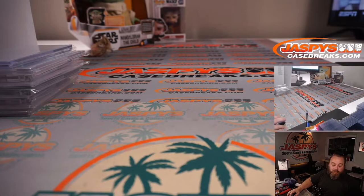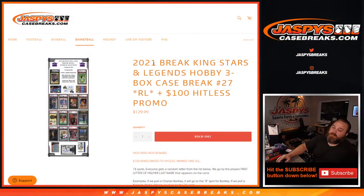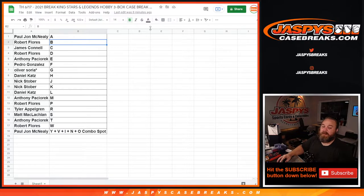I've got one more of these to post and I'll put that up next. That was 2021 Break King Stars and Legends Hobby three box case break, random letter number 27. We have the $100 hit list promo — let me pause the video, come back, do the randomizer, give away that $100, and call it a break.